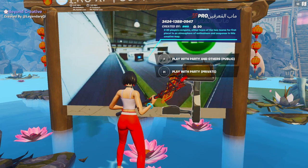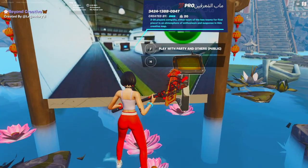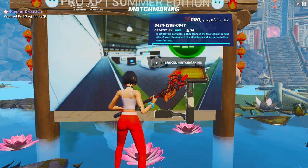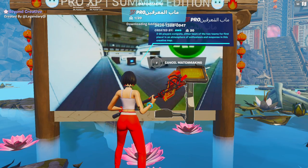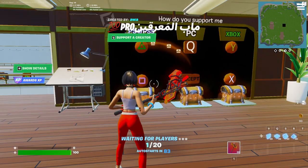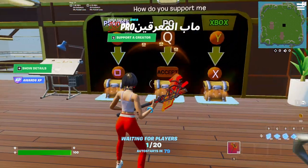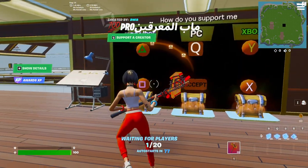I want to play with party private, so I'm going to select this and hit H and then it's going to load me in. It's going to create a matchmaking portal and start to matchmake me right into it, just like you guys can see. It's going to send me all the way over there - just wait for it, it only takes a second.